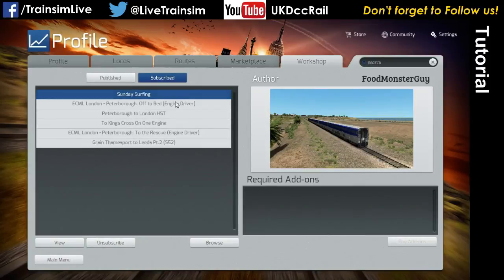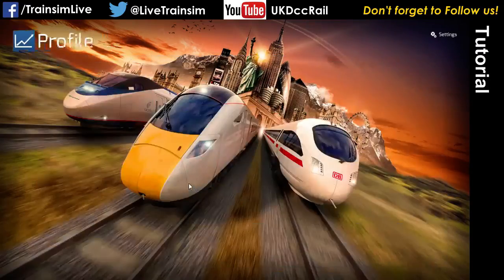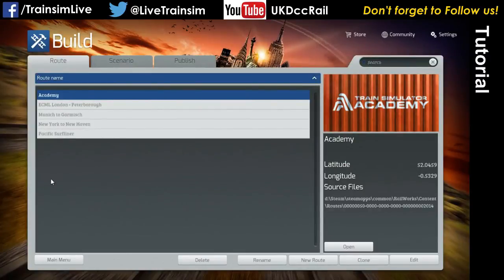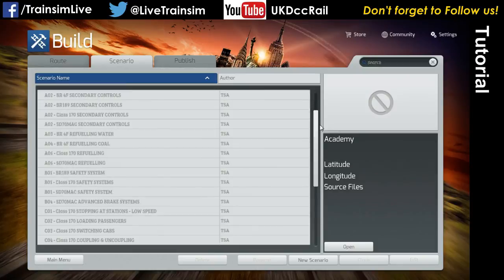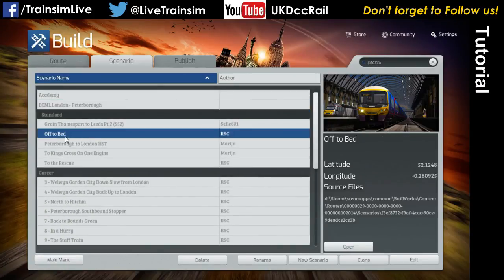If there's any of these you're finished with, click Unsubscribe. However, that doesn't delete it from your system — it just means it's gone as far as Steam Workshop is concerned. To fully delete it, you have to go and delete it in the scenario editor in the Build menu. So if you go into the Build menu, go into Scenario, and scroll down to the route — so if we go London to Peterborough, you can see in here the scenarios I've downloaded. So here they are — Off to Bed — and if you just click the Delete button, that will delete that scenario from your system.